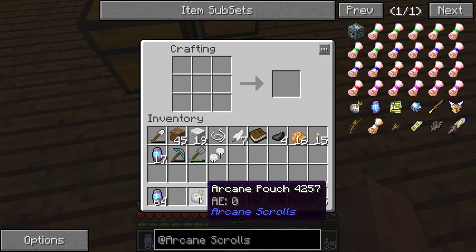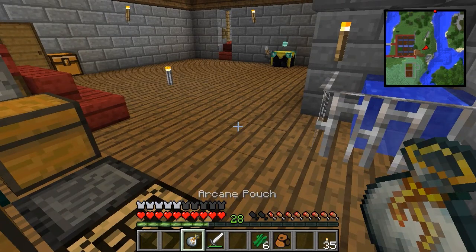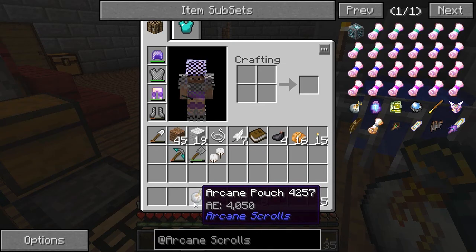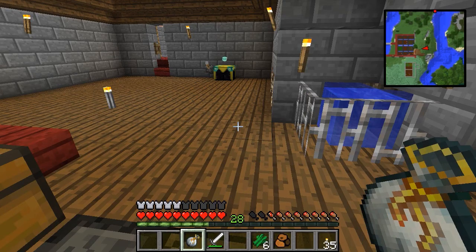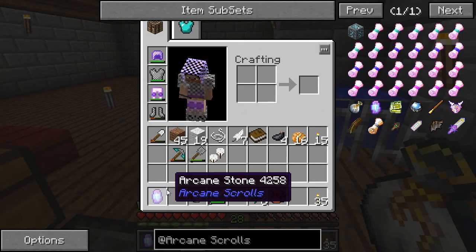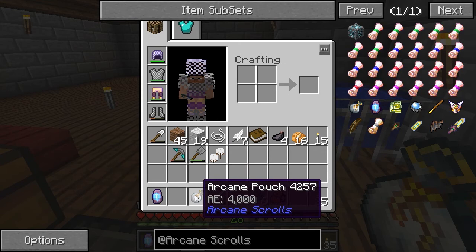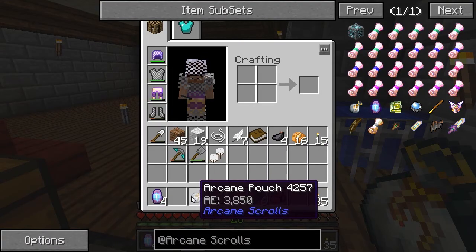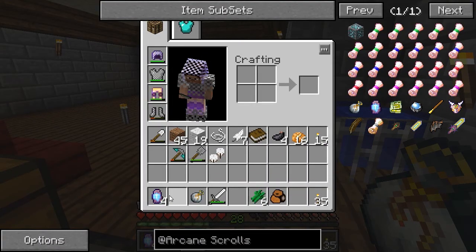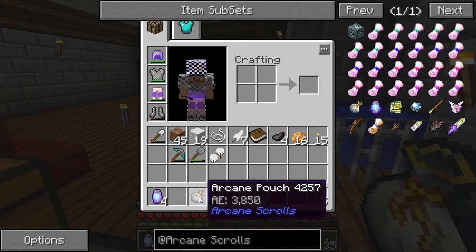Right now this is AE zero. I'll go ahead and right-click — now it says 4050. If I shift right-click, it takes a rune stone out and takes 50 AE away from the pouch. So it looks like every arcane stone you get is worth 50 AE. That's interesting.